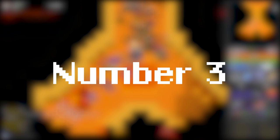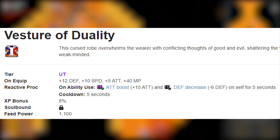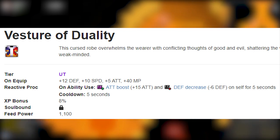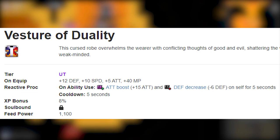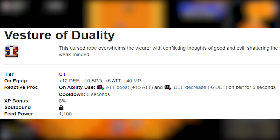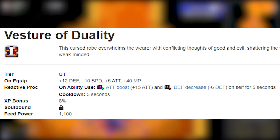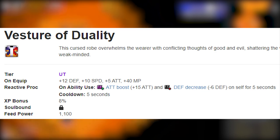Number 3: Vesture of Duality. One of the more interesting robes, it came with the release of Oryx 3 and drops from the popular miniboss Lochoriax. 12 defense, 10 speed, 5 attack, and 40 MP is really nice — and notice that 10 speed is insane for a robe. On ability use you get an increase of 15 attack, which is also insane. But there's a hook: minus 6 defense, so when your ability is activated you only have 6 defense from the robe. I pair it with a tier 15 when I want to be tankier. It's probably one of my personal top 3 favorite robes, alongside Water Silk Robe and the Cultist Robe.